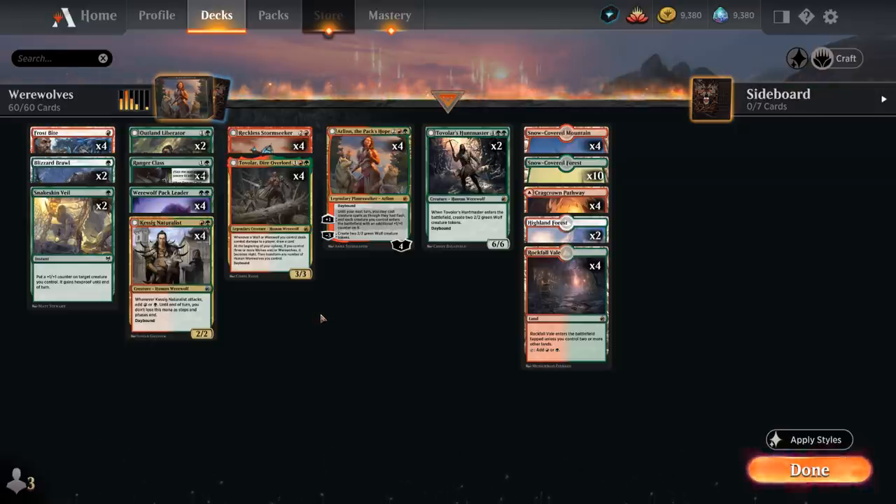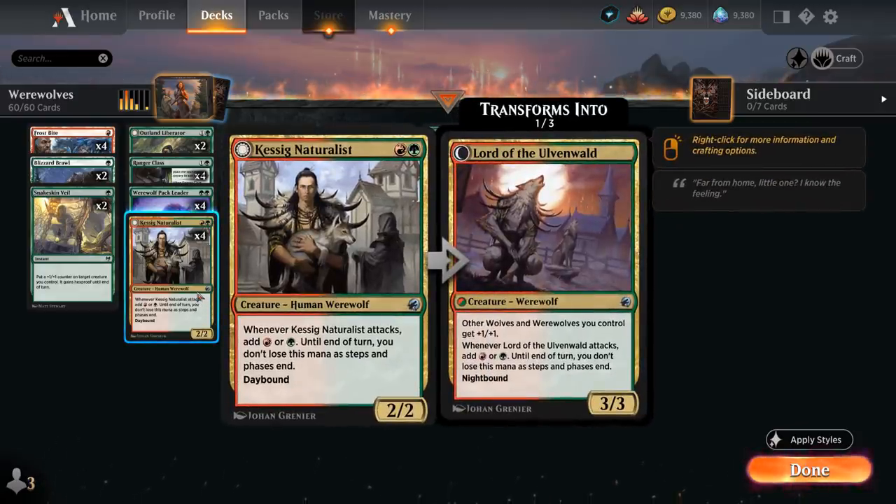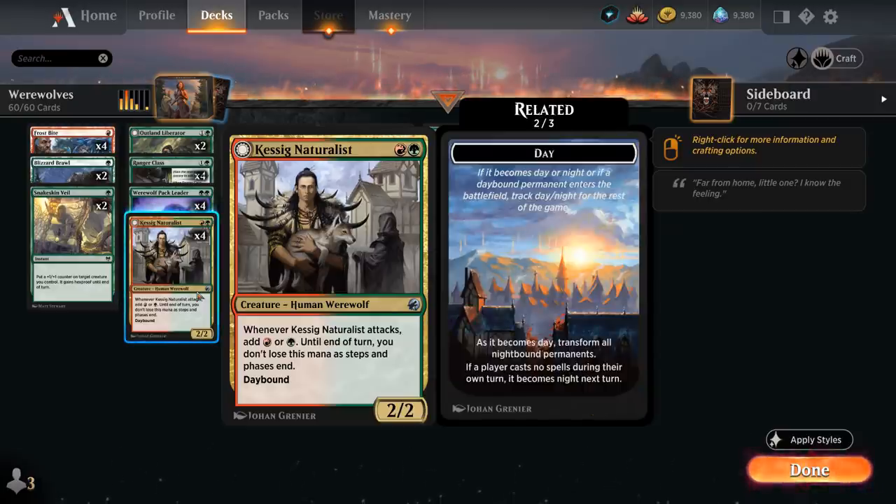The Daybound and Nightbound mechanic appears on multiple Werewolves in our deck, including Casting Naturalist — 2 mana for a 2/2 Human Werewolf at Uncommon. Whenever the Naturalist attacks, we add red or green to our mana pool, and until end of turn we don't lose this mana as steps and phases end. This is the Daybound side of the card, meaning that if it's not already Day or Night, it will turn to Day as the Naturalist enters the battlefield, and for the rest of the game we have to keep track of the Day and Night cycle even if the Naturalist leaves the battlefield.